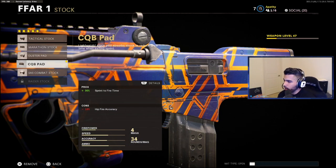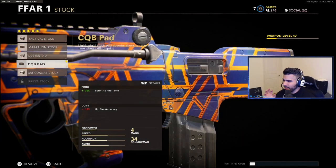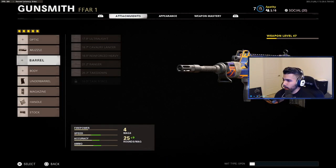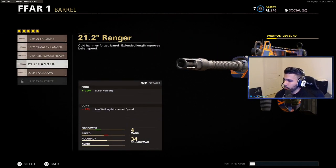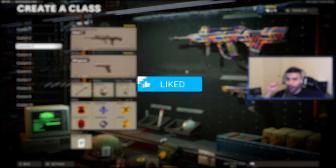For the stock, we're gonna be running the CQB Pad — 30% sprint-to-fire time, which is awesome. The only thing I would recommend is run the Raider Stock; I just haven't maxed out the weapon so I don't have it — that's the one attachment I would change. Obviously if you do run Gunfighter and add three more attachments, you can run whatever optic, the Steady Aim Laser, and for the barrel I would probably recommend the bullet velocity one.